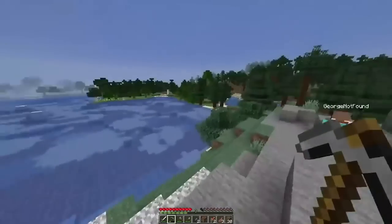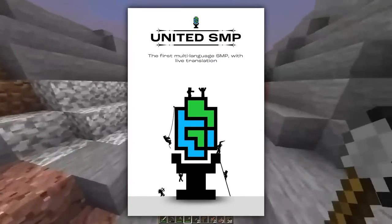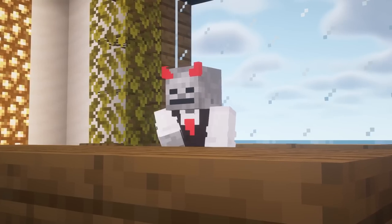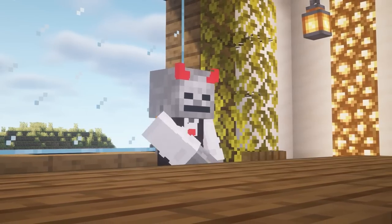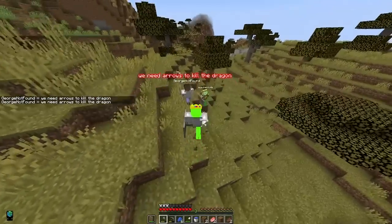To give some context before we get into the images and things, this server is multilingual, meaning that people are coming from all around the world and they're going to be speaking different languages. You can tell that when you look at these images — it's obviously pulling off of that. You're going to see some very cool builds from all around the world.